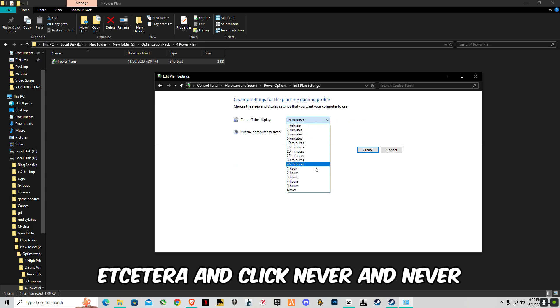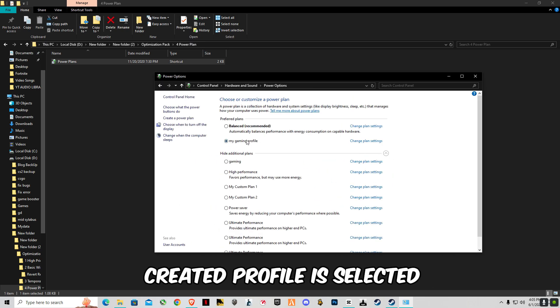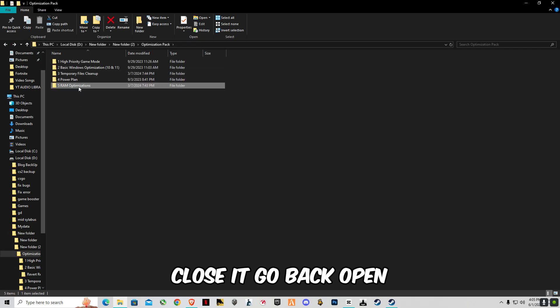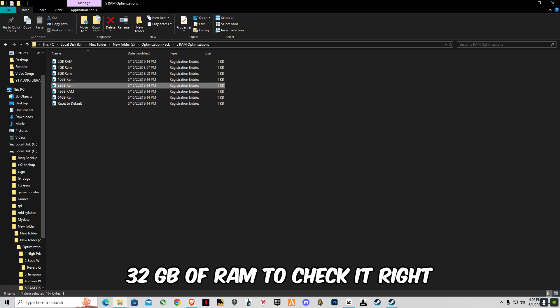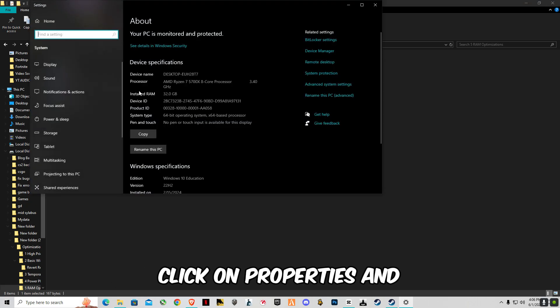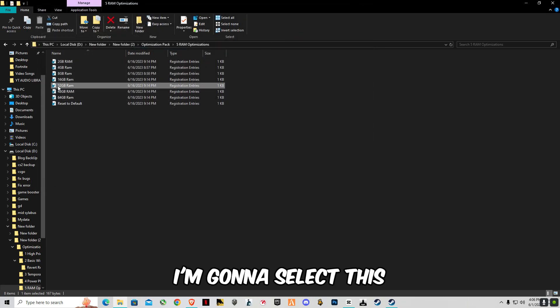Set sleep options to 'Never' and 'Never', and make sure your created profile is selected. Close it, go back, and open 'RAM Optimization'. Select your RAM size — I have 32 GB. To check yours, right-click 'This PC', click 'Properties', and you can see your installed RAM. I have 32 GB so I'll select that.